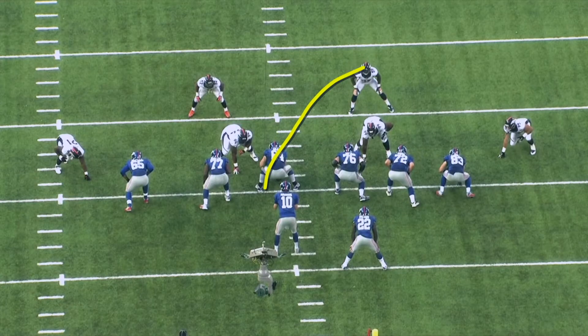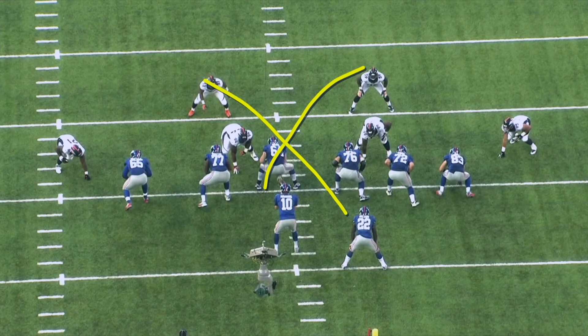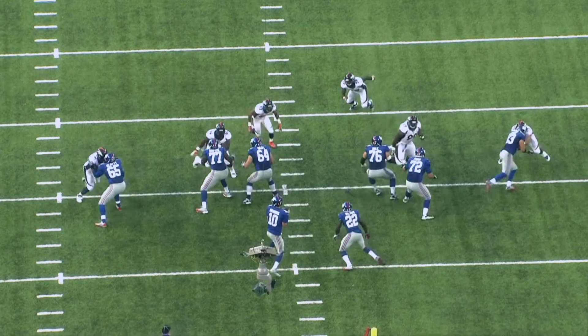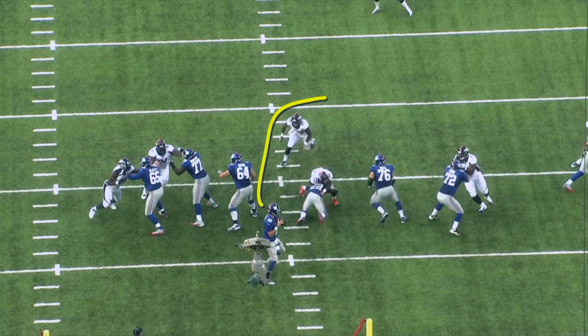What you're gonna get here is a cross in here and in here. Now this running back does his job — he takes the first guy — and then it's up to the center and most likely these two guys to figure out where this extra guy is going. And by the time this center realizes that this linebacker is coming back here, his head is turned and he can't get to him.